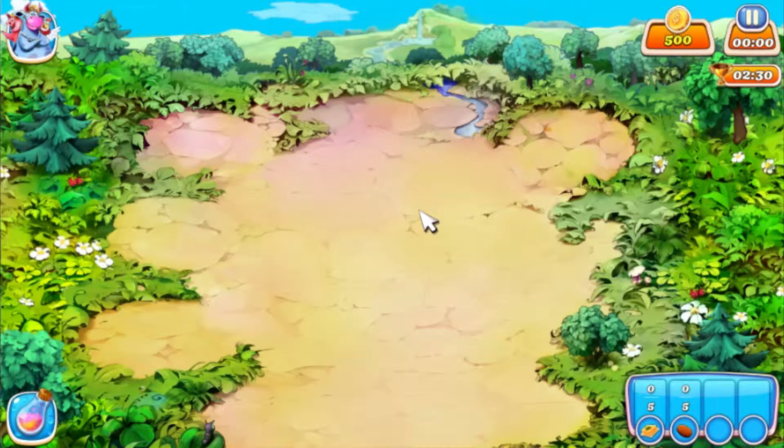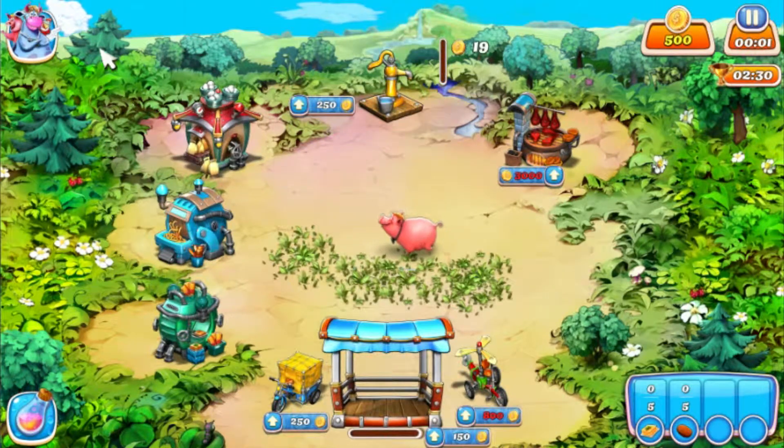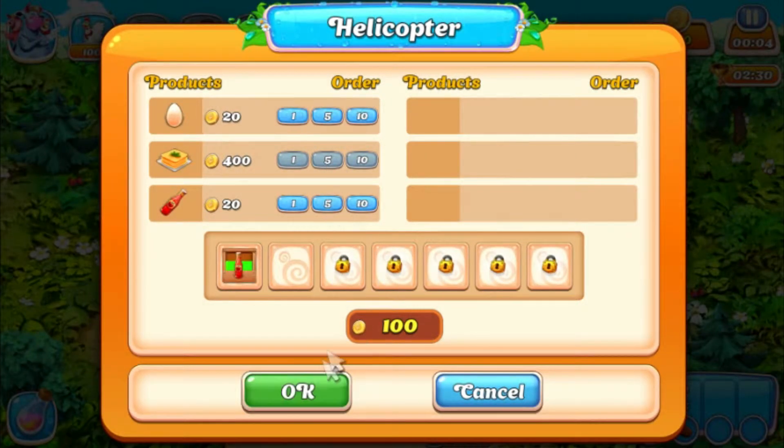We have 2 minutes and 30 seconds for the gold medal on this level. We start with 1 pig, we're going to make 2 chickens, and we're going to buy 5 ketchups.